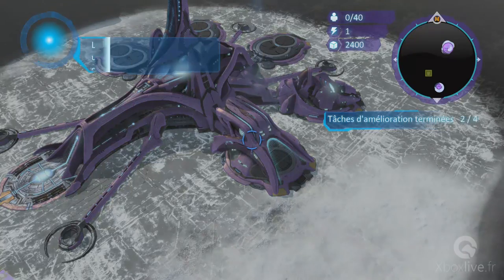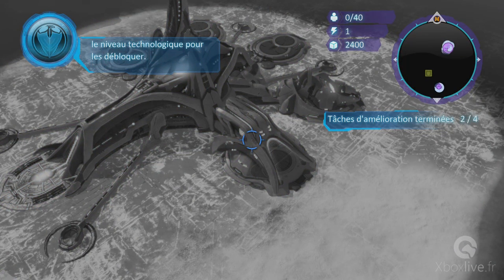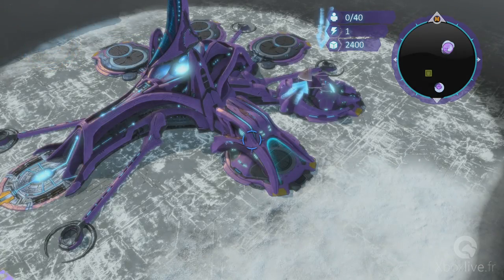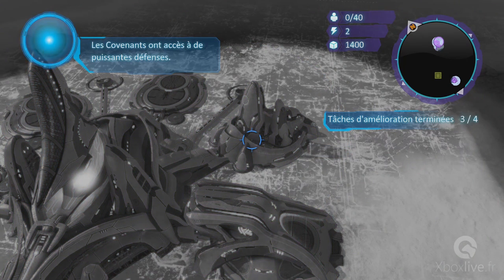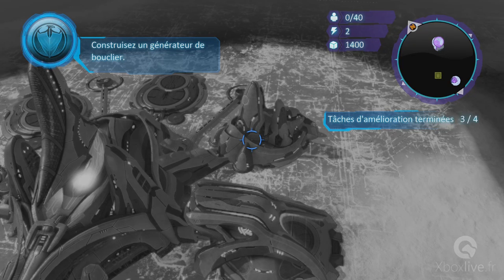Sélectionnez le site et construisez une usine. L'usine permet de créer des unités puissantes, mais nous devons tout d'abord améliorer le niveau technologique pour les utiliser. Contrairement à l'UNSC, les Covenant améliorent leur niveau technologique en découvrant de nouveaux âges. Sélectionnez le temple et activez l'âge du doute. Âge du doute atteint. Les Covenant ont accès à de puissantes défenses — sélectionnez un site et construisez un générateur de bouclier.